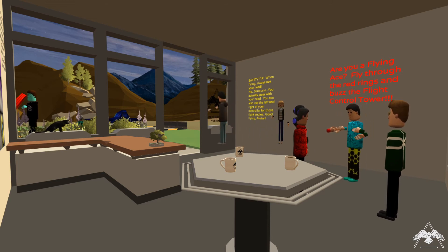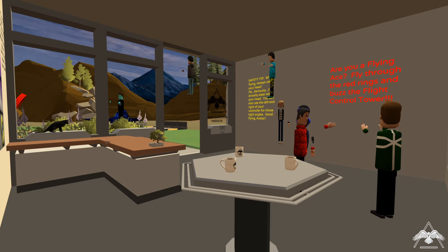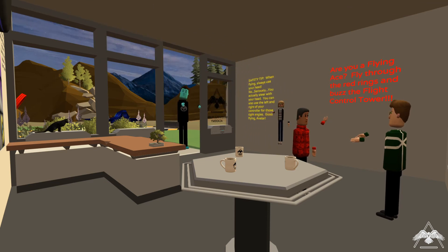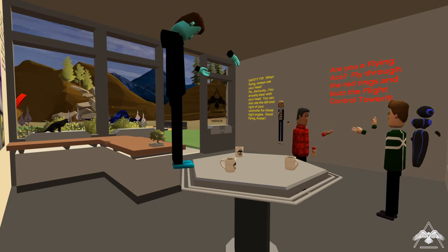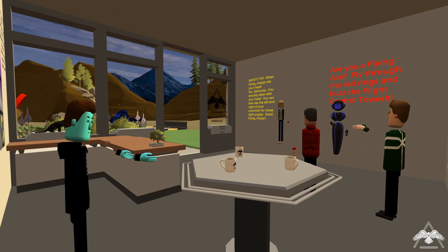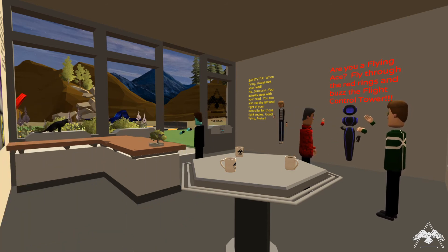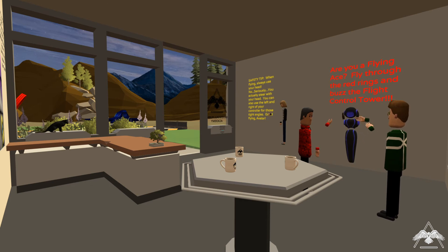If you're on an Oculus Go, the flight tool unfortunately isn't available — hopefully it will be in the future. However, you can still fly the talon on any device. Find the one on the landing pad with the door open — the other two are teleporters to other worlds. Walk inside, aim your pointer at the launch button, and squeeze and release your trigger quickly. One will attach to you.